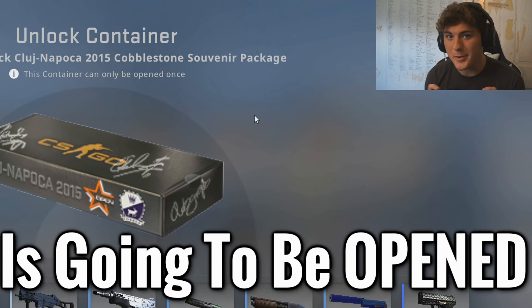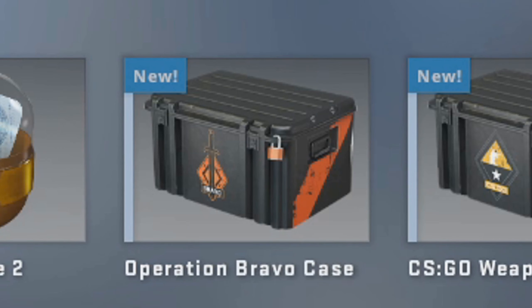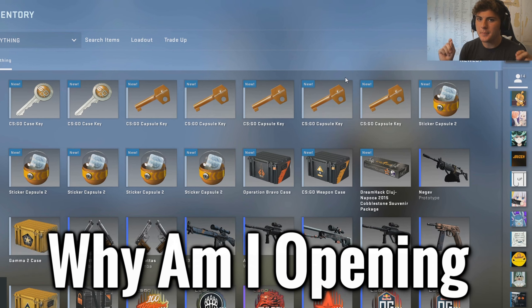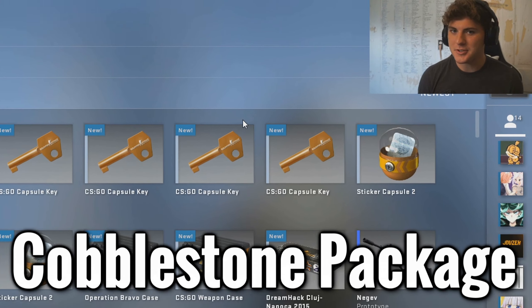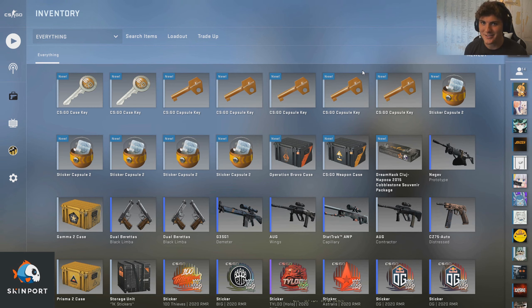A cobblestone souvenir package is going to be opened in this video, but that's not it. We also have the CSGO weapon case, a Bravo case, and five sticker capsules. You might be wondering why I'm opening more when this is an opening-a-cobblestone-package-every-month-until-we-get-a-Dragon-Lore series. Well, it's because I read this comment yesterday.